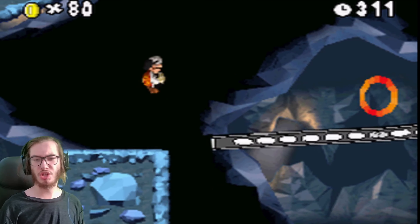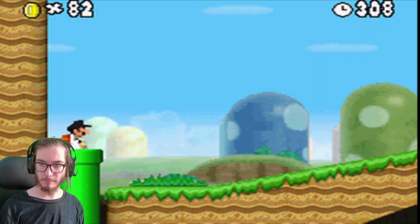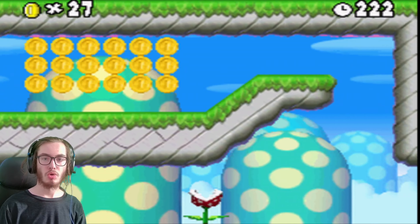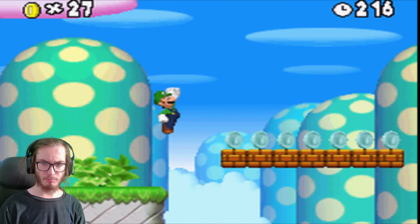Honestly, 1-2 is nothing super standout. Compared to 1-1, 1-2 is pretty lackluster. What happens if you go to the secret exit? The beach theme plays — what the heck?